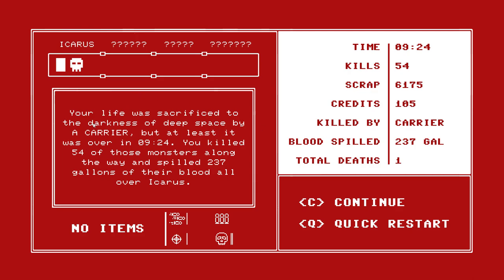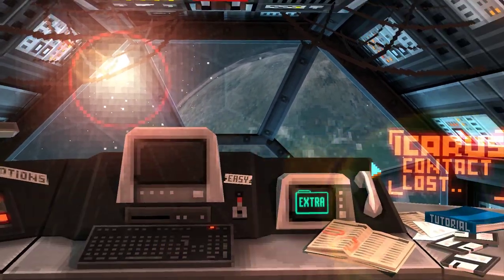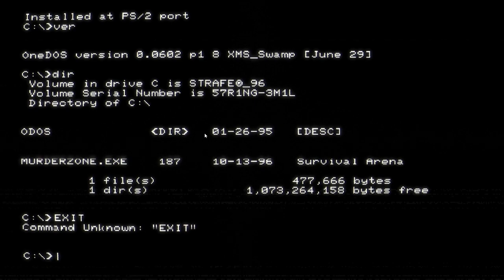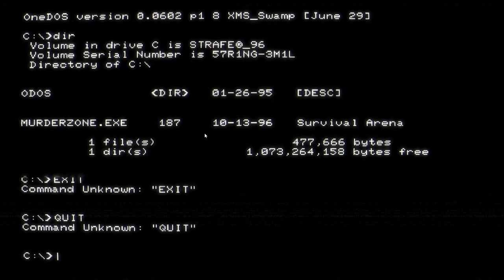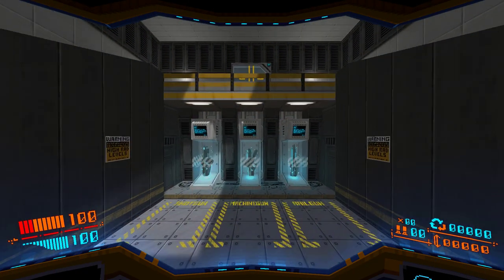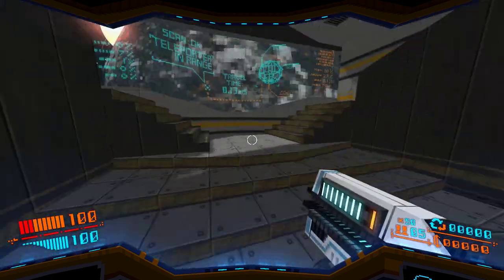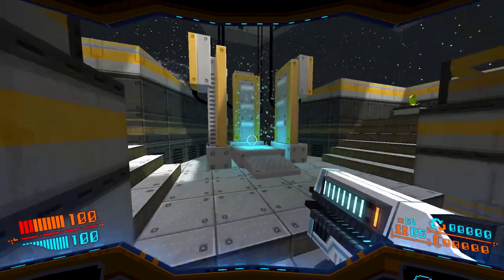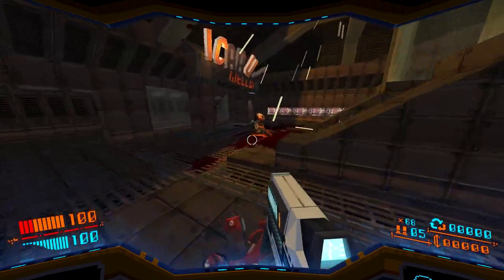Your life will sacrifice the darkness of deep space — but at least it was over in 9 minutes 24 seconds. Continue. This is one of those ones... Exit. Oh, just escaped. Right. So let's start with the railgun — give me the railgun. This has changed my expectations completely now that I've literally started again. We now have 100 health and 100 armor.